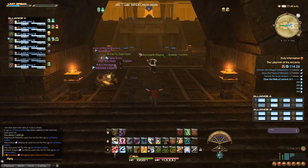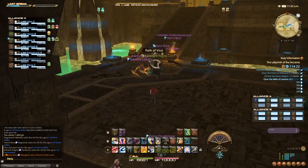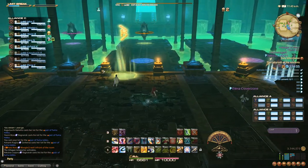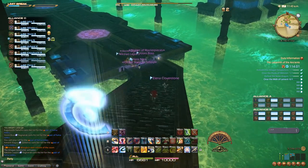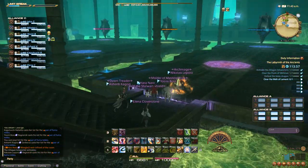Next up, you'll have to clear the Walk of Lament. This is less of a test of your party's mechanics and more of a test of alliance-wide teamwork. You'll notice that there are three paths you can split up on — each one needs at least one group on it, otherwise everyone else is unable to clear. The general strategy is to send Alliance A on the left, Alliance B in the middle, and Alliance C on the right side.